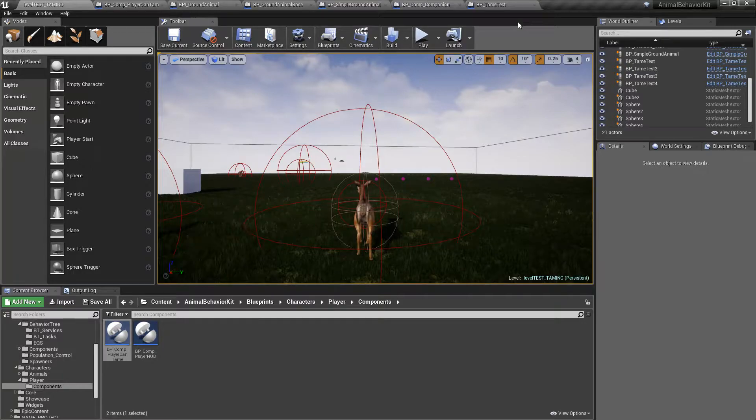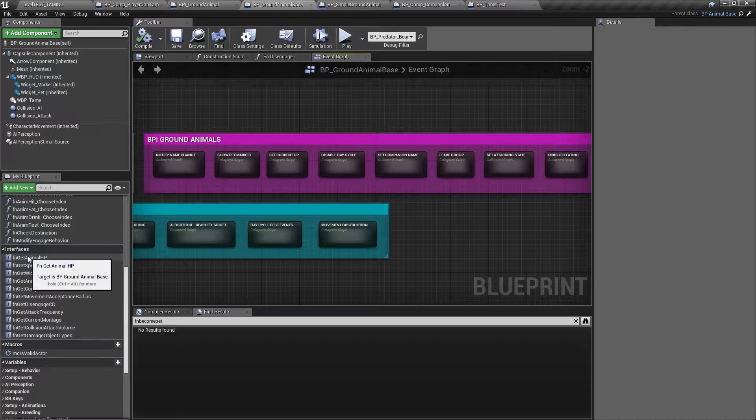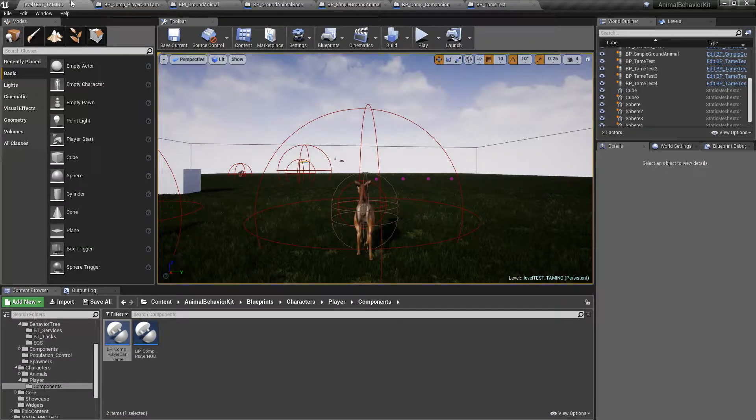To do that, I didn't just want to separate the current functionality — I took the opportunity to add features you guys have been asking for and some new features I thought would be cool. A lot of the work I've been doing this week has been separating the code from the ground base class in ABK, and the way I've done it is by using interfaces. There are a bunch of new interface functions and events that I've had to redo to make sure the taming system works with a generic class.